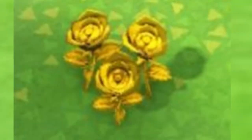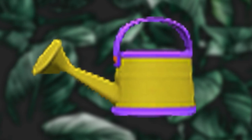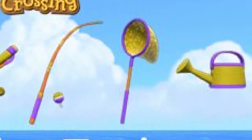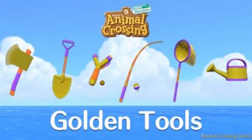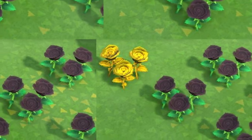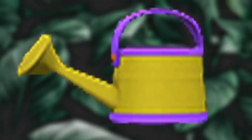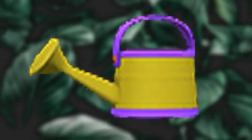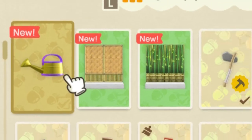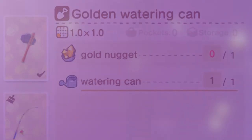I want to mention that if you want a gold rose, you will need a golden watering can. The golden watering can can water more flowers at once, except when you're watering black roses — and you water the black roses to get the gold roses. To get the golden watering can, you need to get a five-star rating in your town, and then craft the DIY recipe for the golden watering can.